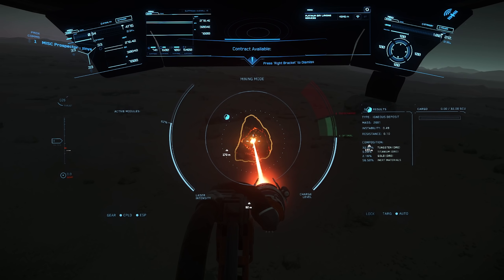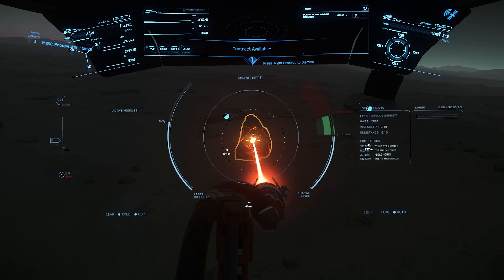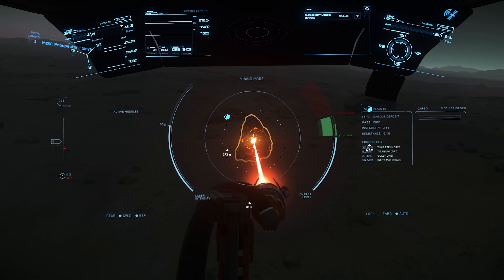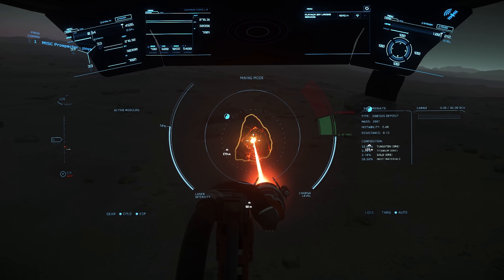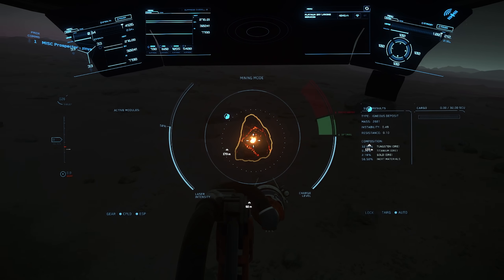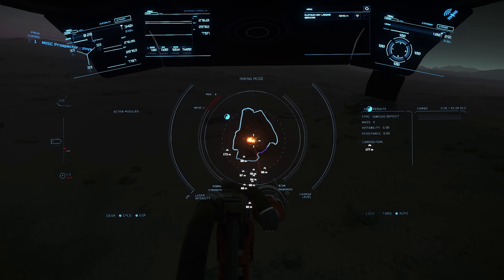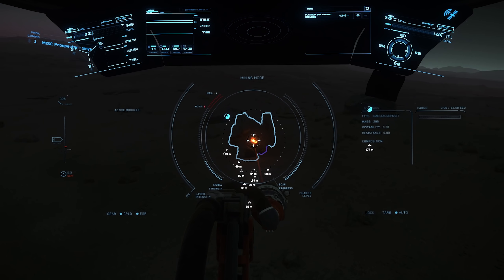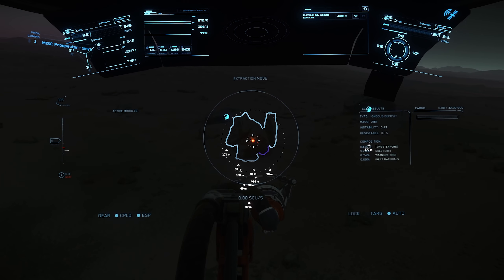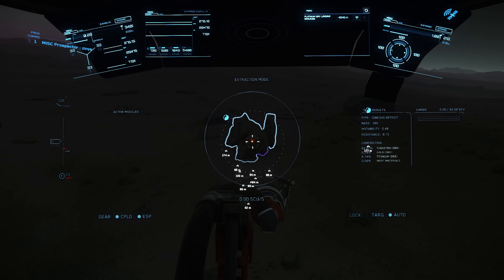After exiting quantum travel, the HUD on ships should no longer get stuck displaying the drive as spinning down. Ground vehicles should no longer take intermittent damage during travel across the surface of low gravity moons. Players should now be able to activate mining consumables in the mall using the Inner Thought UI. Players should no longer gain a crime stat after completing bounty missions — a good accessibility fix for bounty missions.